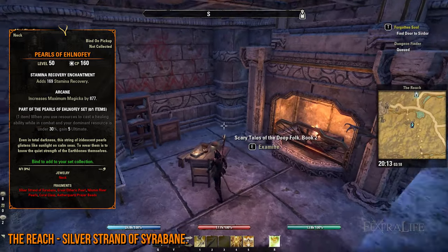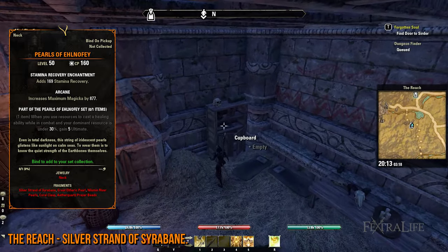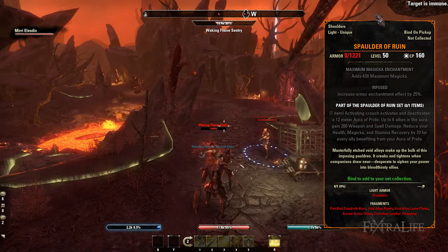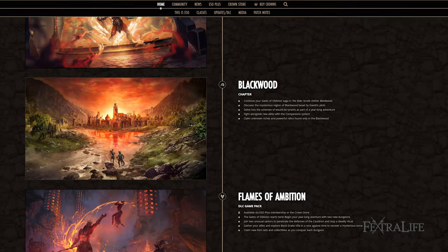For the last lead, you'll have to have access to the Markarth DLC. When you do, head over to the Reach and lockpick safe boxes to eventually get the Silver Strand of Syrabane. Next, let's talk about Spaulder of Ruin, whose leads can be predominantly found in the Deadlands and Blackwood, so you have to make sure that you own this DLC and chapter respectively.